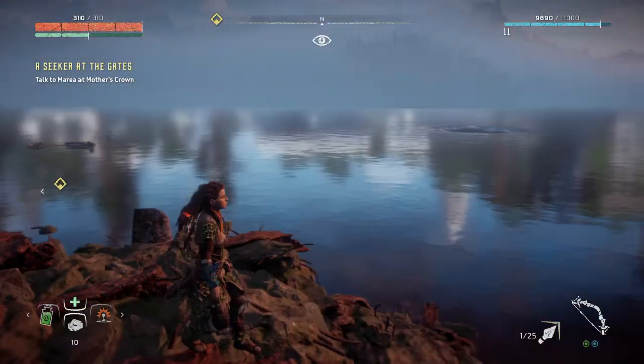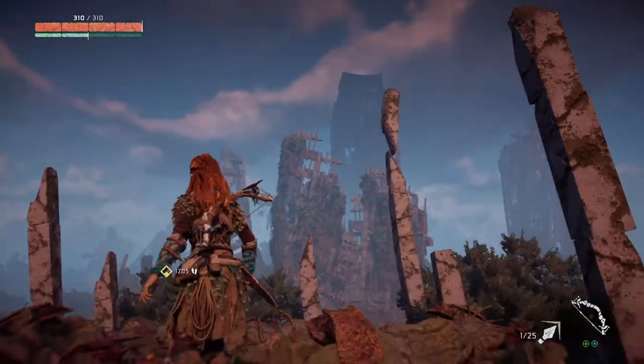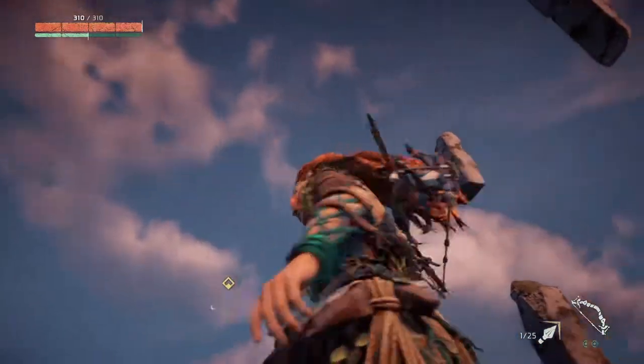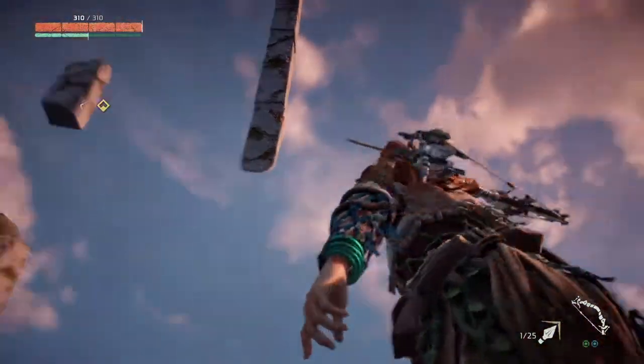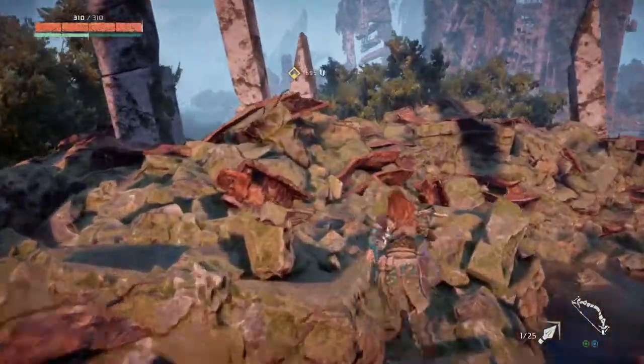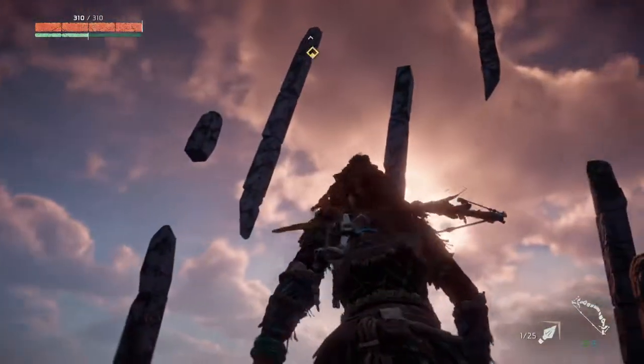I got out to this island that they definitely do not want you to be on. You can see the whole city from behind you. And on this island, there are actually floating pillars — fucking crazy looking. Let me see if I can get on the other side and get a better view of it. Look at that.